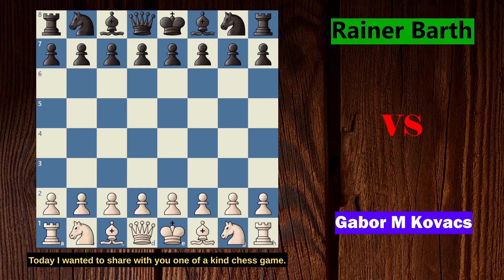Hi and welcome guys. Today I wanted to share a one-of-a-kind chess game. This one was played in 1994 between Gabor M. Kovac, who was playing with white pieces, and Rainer Bart, who was playing with black pieces. It's a one-of-a-kind game because there is no other recorded game with this sort of position, as white had quadruple pawns for 22 moves. Truly a special game and I'm sure you will love it.